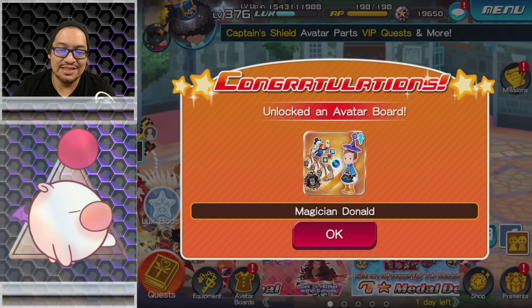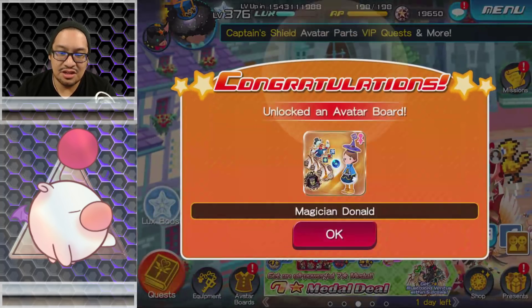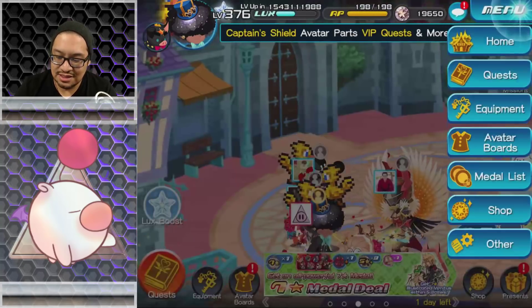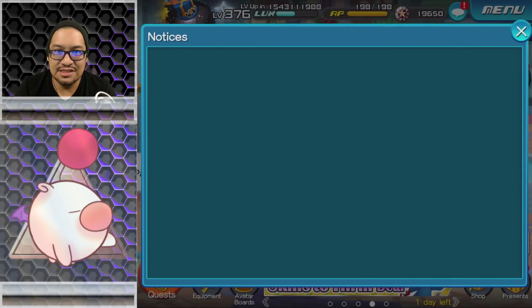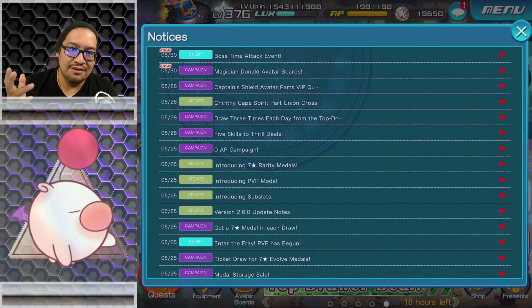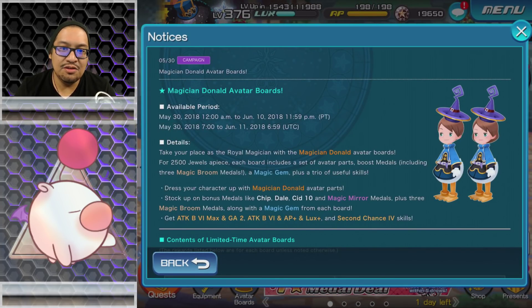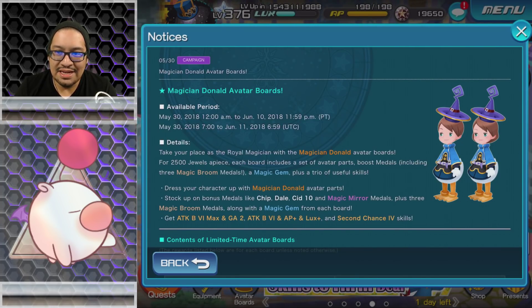Let's take a look at this and see exactly what we get. So we unlocked an avatar board — we're going to get ourselves magician Donald. Let's go take a look at the notices. Take your place as the royal magician with the magician Donald avatar boards. For 2,500 jewels apiece, each board includes a set of avatar parts, boost metals including three magic broom metals, a magic gem, and a trio of useful skills.